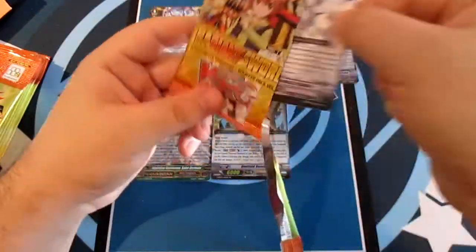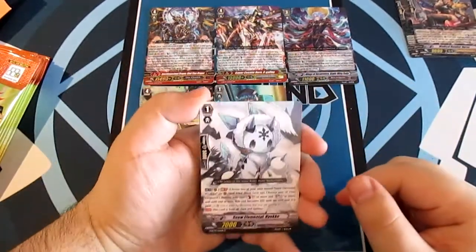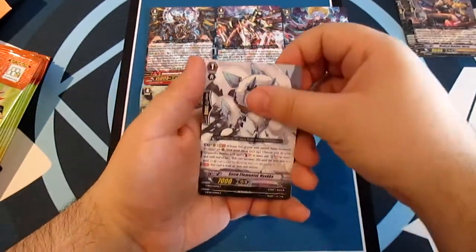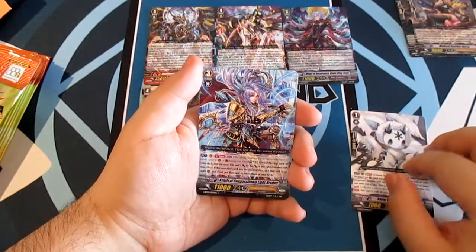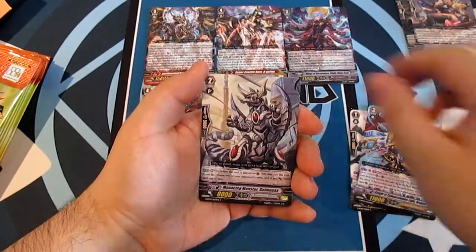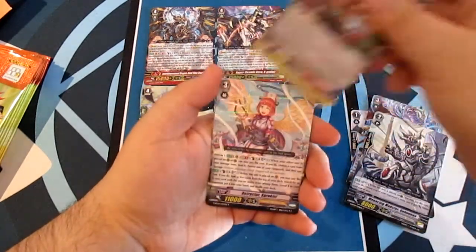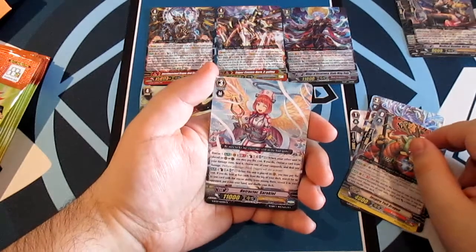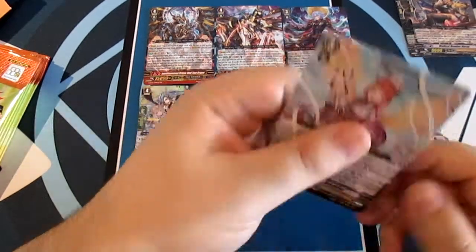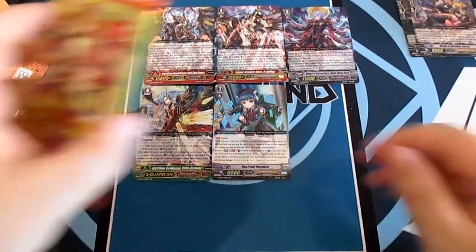One of my first matches in Vanguard was against a guy who played Angel Feather — quite interesting to play against. Snow Elemental Yakko, Knight of Compassion Light Brothered, Menacing Monster Gold Menace, Inspire Yellow Dragon, and our rare Retractor Sarakil.